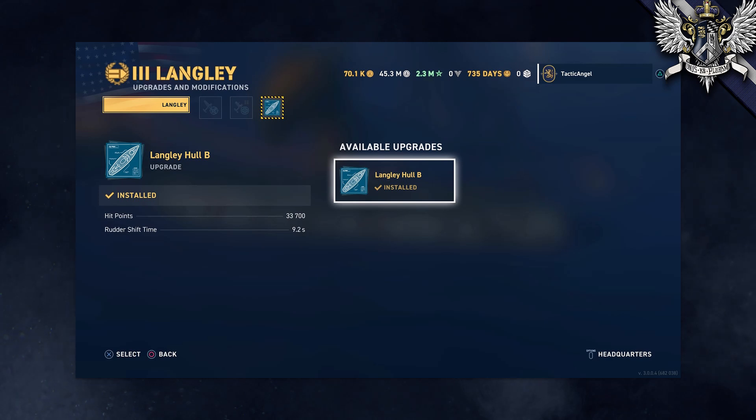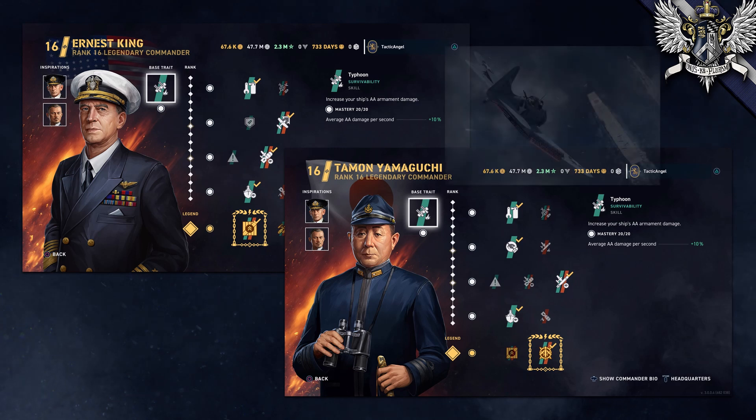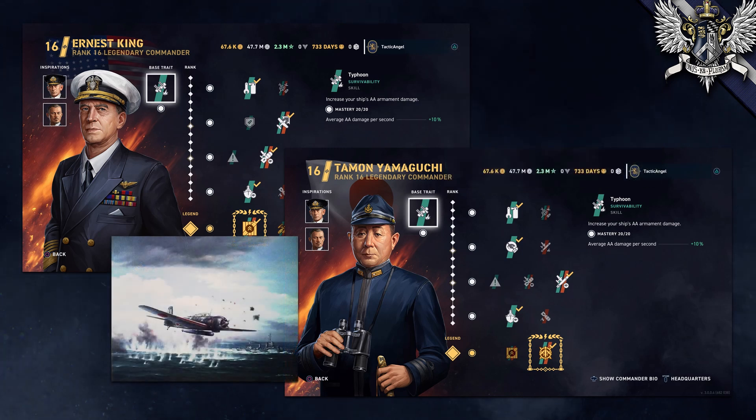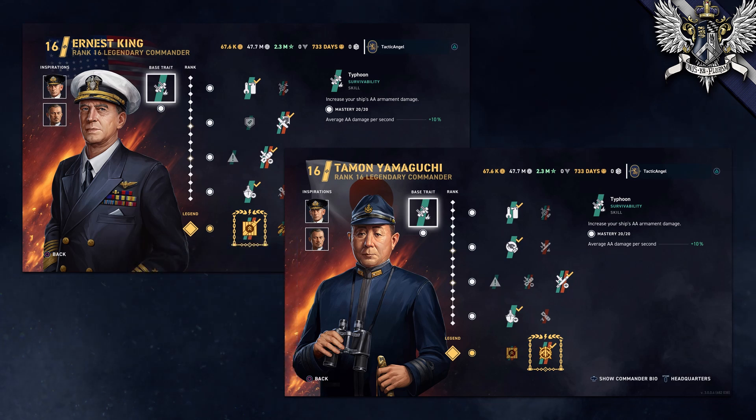After that, you're going to want to set up your commanders. Stereotypes are going to take you pretty far here, and the game is hinting pretty solidly at what choices you should make. If you've ever seen a painting of an American naval aviator in World War II, you'd picture a Dauntless dive bomber descending upon a battleship. By contrast, a Japanese naval aviator brings to mind a torpedo bomber skimming low over the water. If you follow this line of reasoning, you'll do pretty well, and you can tell what each nation is supposed to be good at by the specific commanders they've given us.